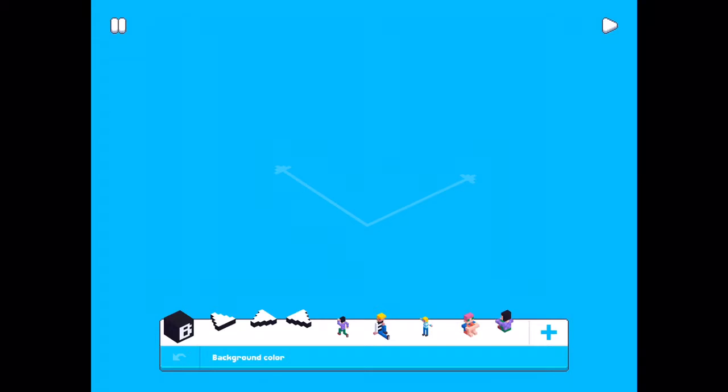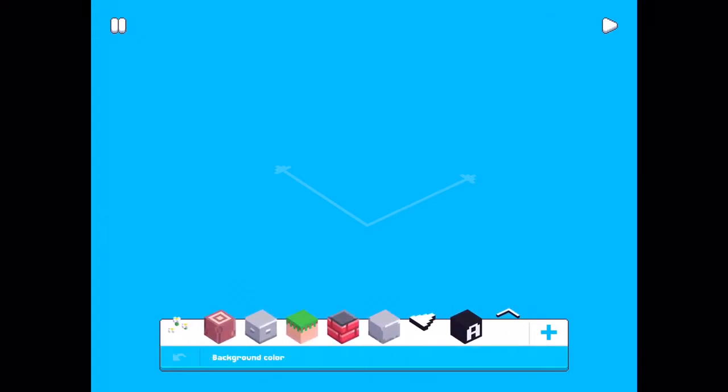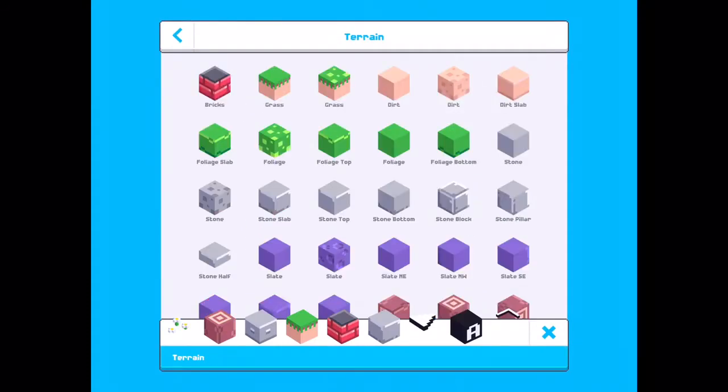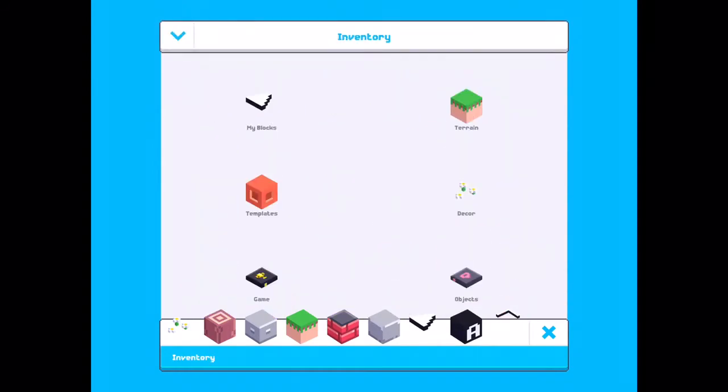And I have just repainted them. To the left in the toolbar there are some decor, some default blocks. And if you press the plus button you can find more — here in the terrain folder and in decor.